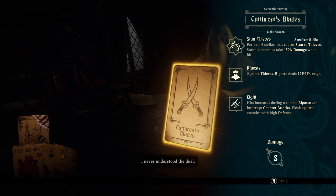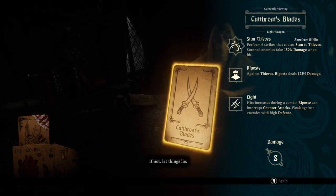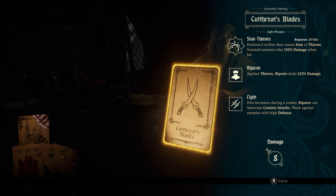Cutthroat's blades. Eight damage. So these must be fast weapons to validate even having that. Also, if they're going to give me the weapon like this, then I guess it's a good thing I chose food instead of a starting weapon.